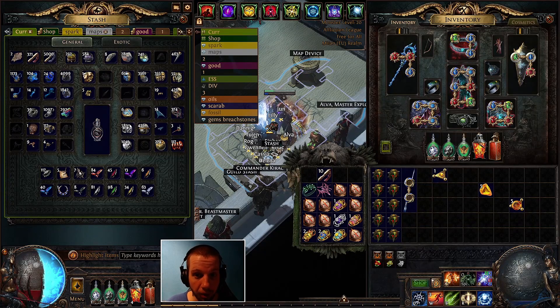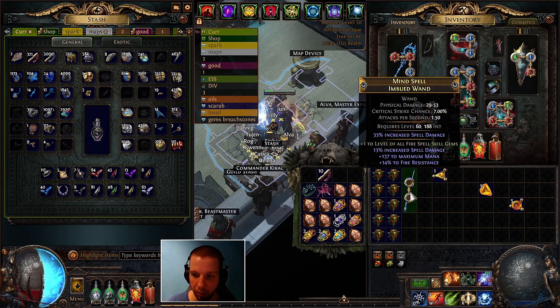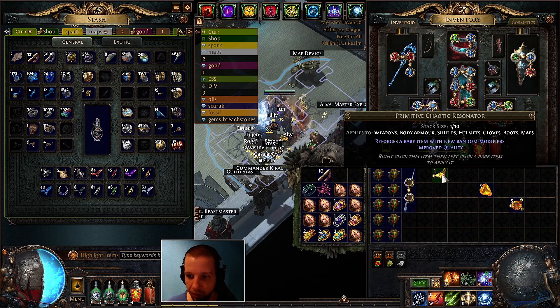Hello! In today's video we will craft a high-budget Nimis cast-on-crit fireball wand. I would recommend that you get an imbued wand with an item level of 73 or higher that has either plus one to level of all fire spell skill gems, or plus one to all spell skill gems fractured on it. This version that I'm going to use is significantly cheaper — this only costs me one divine orb. The plus one to all spell skill gems version costs 40 divine orbs, so if you do not have the currency to invest, I would recommend using the budget version.